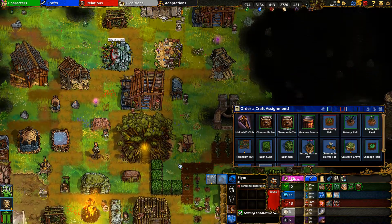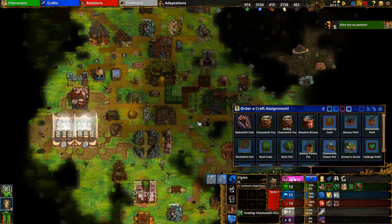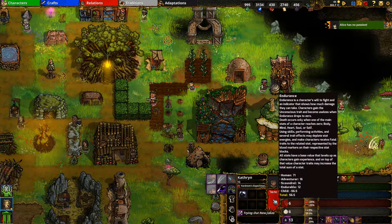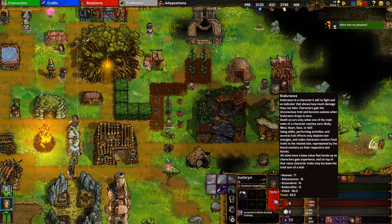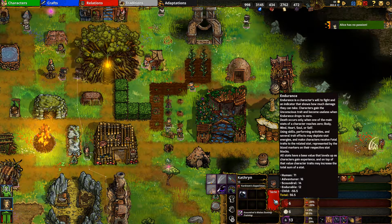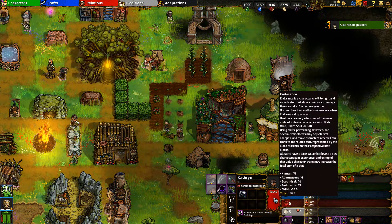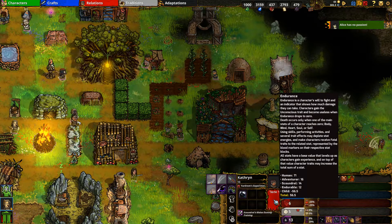To focus on a character's location on the map, click their portrait in the bottom right and the camera will snap to them. Endurance is health - hovering the tooltip explains how the total is calculated. For example, this character gets 71 points for being human, 16 for being an adventurer, points for being a scoundrel (specialized combat job), a buff from the 'Durable' condition, and a minus for currently being a child - which will be removed when she turns 16.